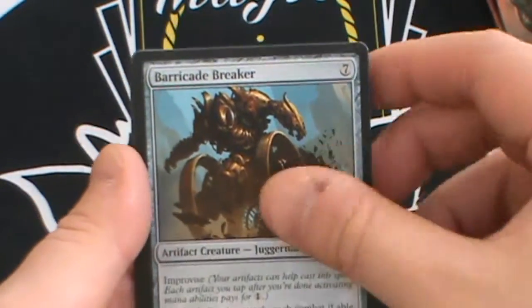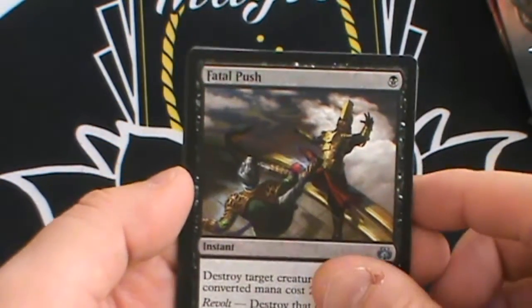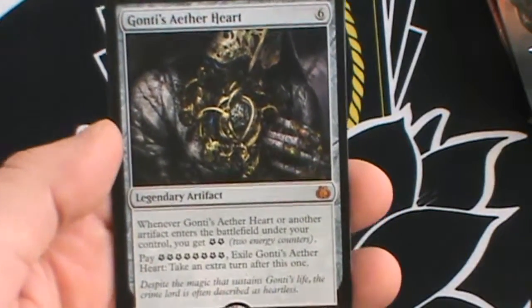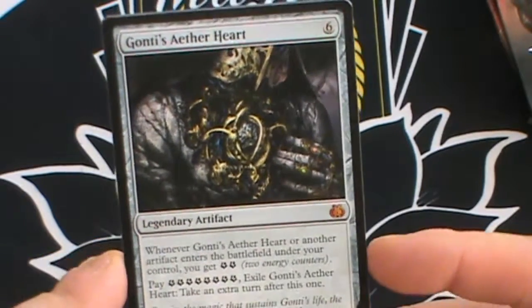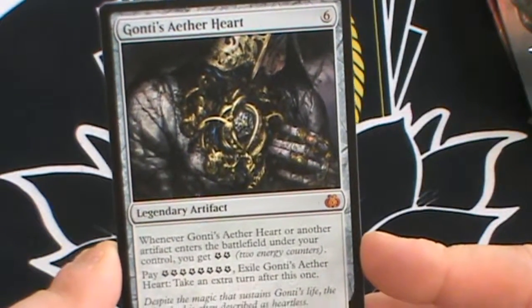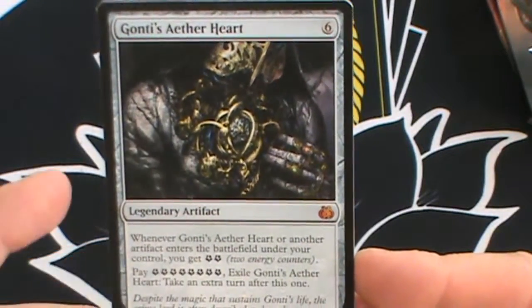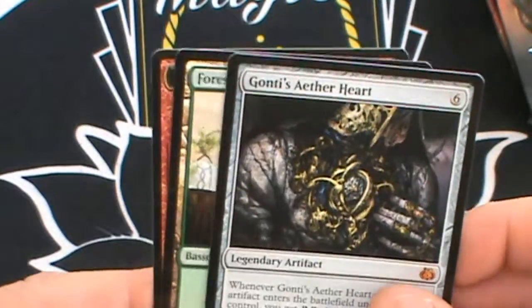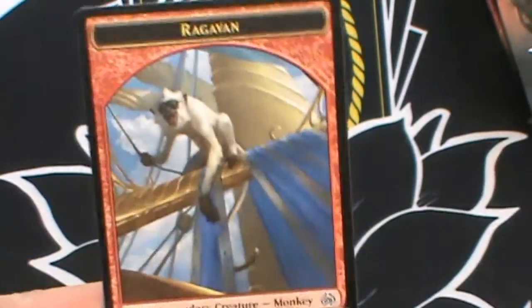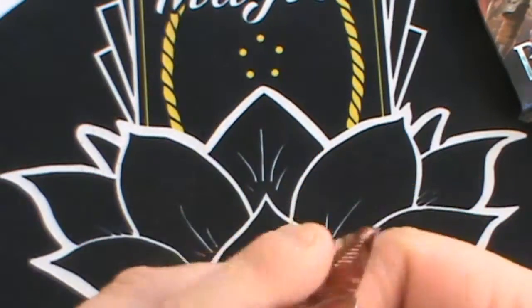Three packs left. Renegade Rallier, Barricade Breaker, Fatal Push — yes that's what we like to see, shame it's not foil. And Gonti's Aether Heart as the mythic — that's three mythics now. Six mana legendary artifact — when it or another artifact enters the battlefield you control you get two energy. You may pay eight energy and exile the Heart to take an extra turn after this one. Basically a Time Walk effect.